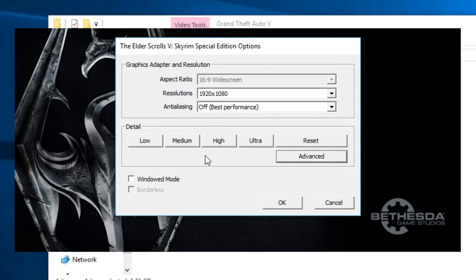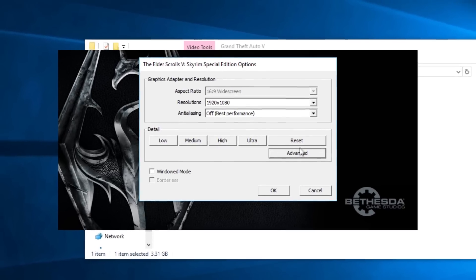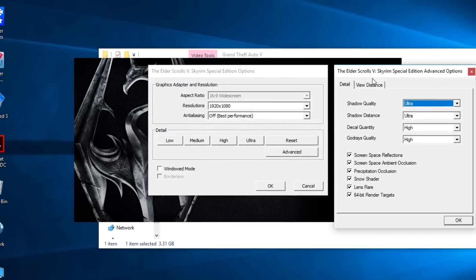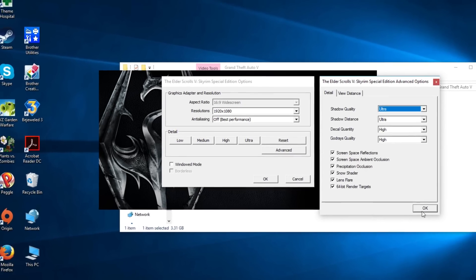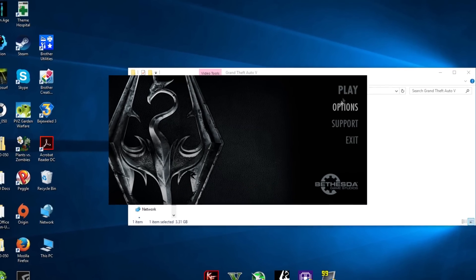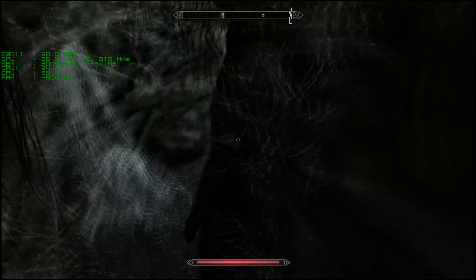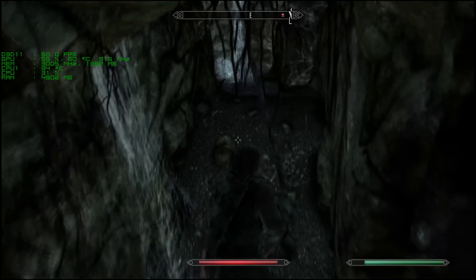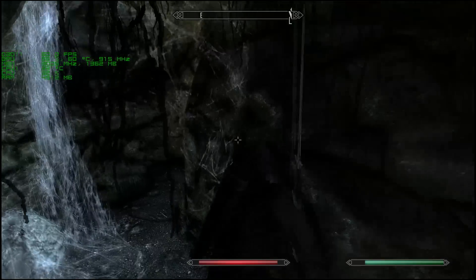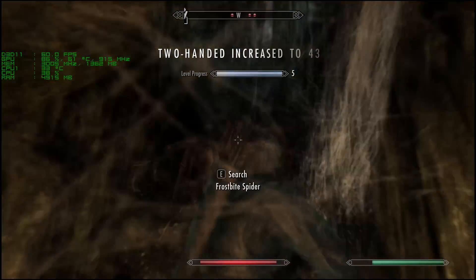Hello everyone. In this video I wanted to go over a few in-game benchmarks for my current AMD build. I am running an X6 1090T clocked at 3.6 gigahertz, 8 gig of RAM, Sabertooth 990FX motherboard, and an EVGA 670 Nvidia graphics card. We're going to run Skyrim Enhanced Edition first.